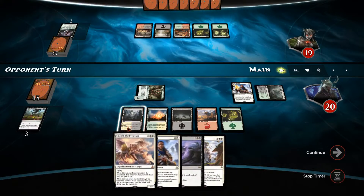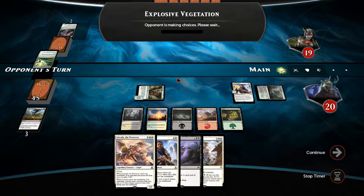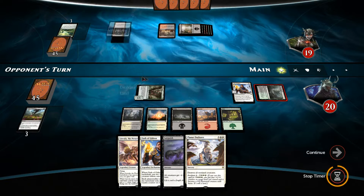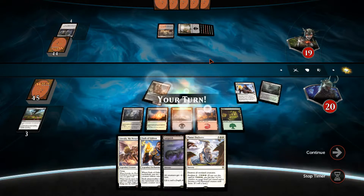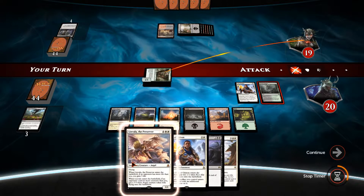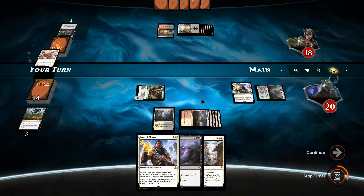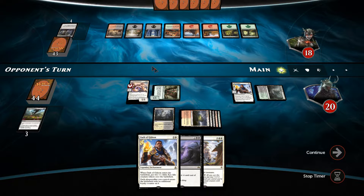We won't get any of the benefits out of Linvala but she'll just be a 5/5 creature. He's got explosive vegetation so he's essentially ramping up. We can really do with a planeswalker, especially as we've got Oath of Gideon down. We play Clifftop Retreat out and swing, then play out Linvala. So at this point he's dead in six turns if we keep swinging for six.